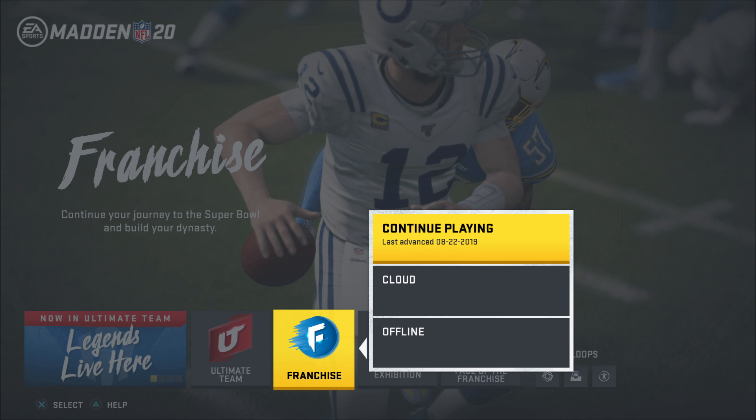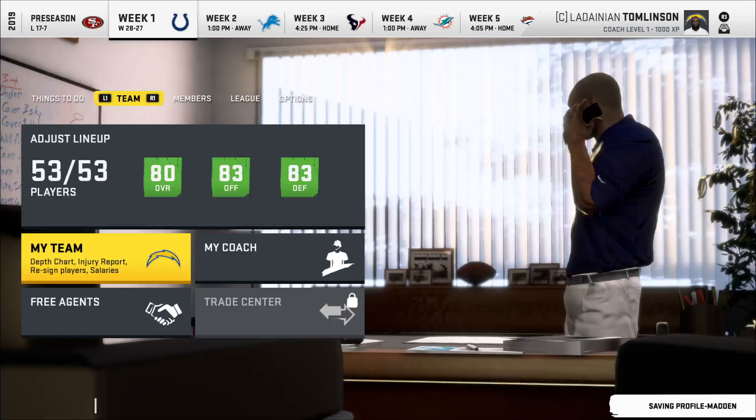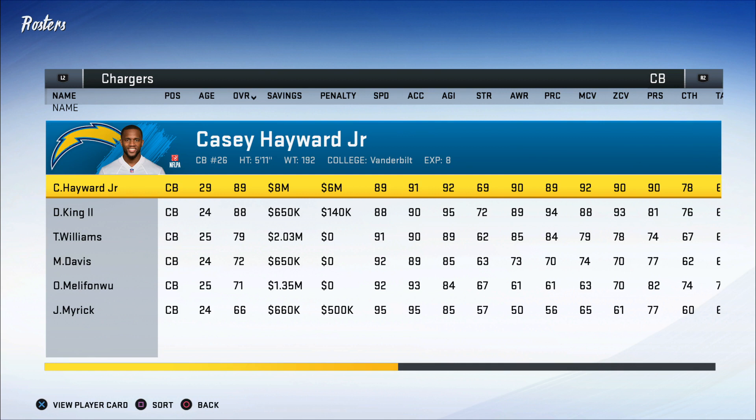The first thing you're going to want to understand is the composition of your team. I'm going to hop into a franchise and let you know that you need to focus on what players can do what. You need to know what your team is capable of in order to call plays correctly — whether your team is a zone defense or man defense, whether you have good pass rushers, fast or slow, defensive ends or outside linebackers.